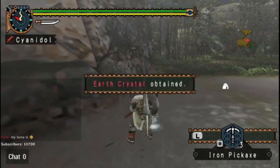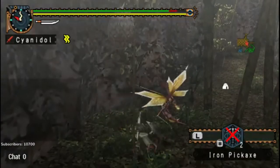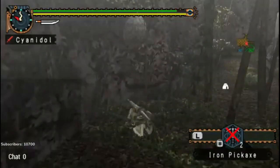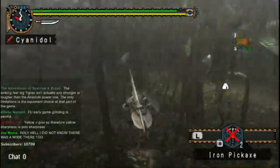Don't you love it when the first swing breaks the iron pickaxe? Early game grinding is painful, but I'm not really doing much. The main things I need are ore, honey, and some bugs. Kutku scales are actually really good — they sell for $2.50 each.